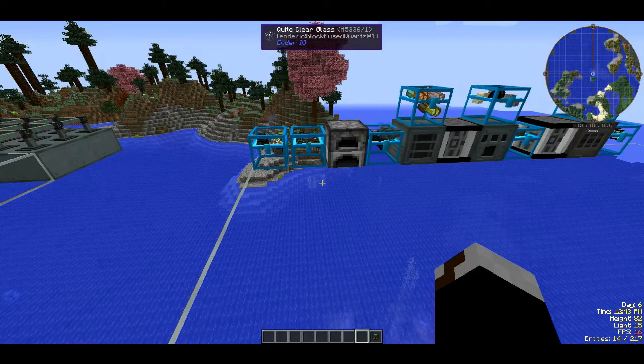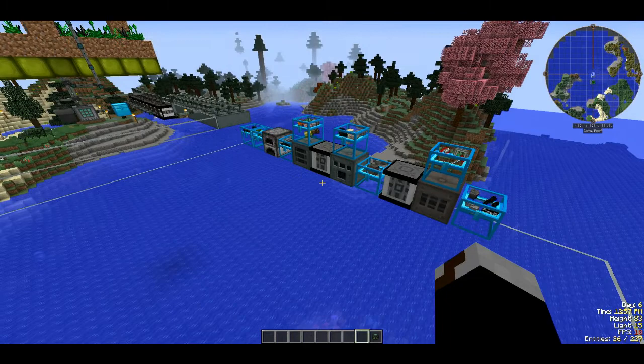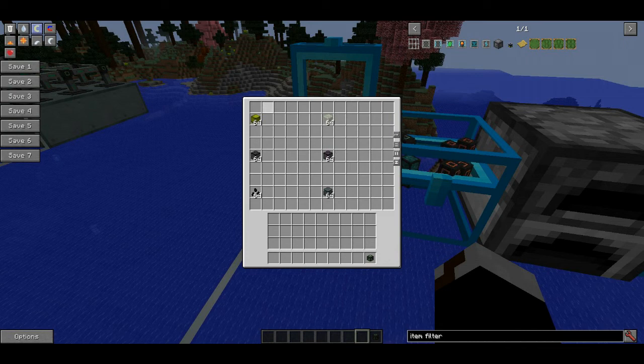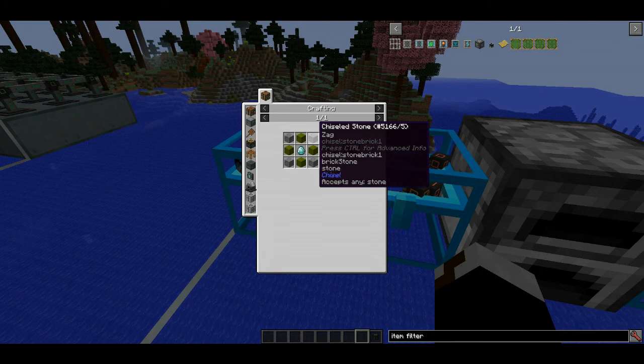In the first segment of this video I will show you how to get all the items necessary to build this farm. If you'd like to skip ahead to just the plain tutorial, a number should appear on the screen. For this design you're going to need a few things: a growth accelerator and some growth crystals. These two are optional but they're the main reason why this farm is so efficient because of how fast it grows.